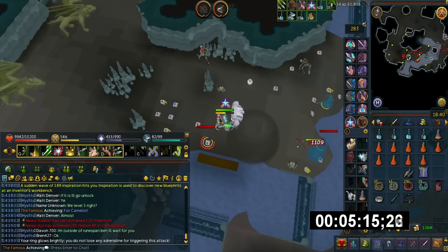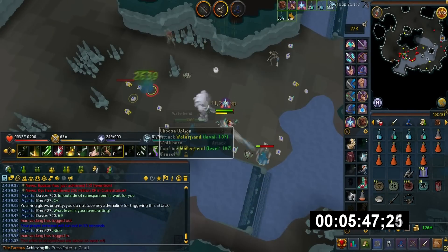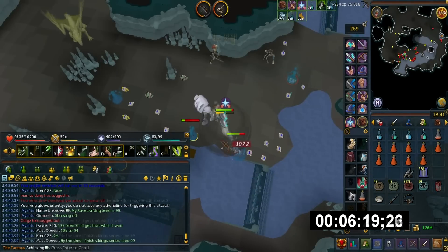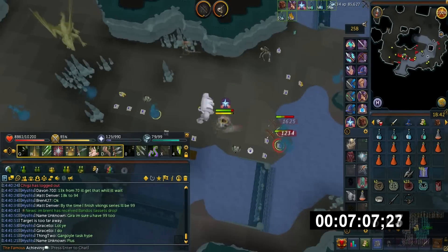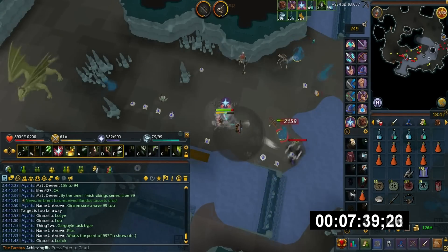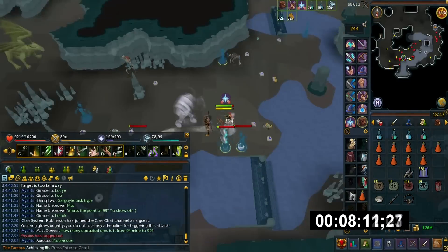Any combat style works here, but I use range because Water Fiends do hit quite hard. Before, they used to be very weak and sometimes you didn't even need food or Soul Split for the entire task. However, they now hit quite hard and accurately with range and magic attacks. I actually tested this with Mage earlier today and it was quite brutal — they have a lot of AoE abilities, so they basically piled on me and I couldn't even Soul Split back all the damage.